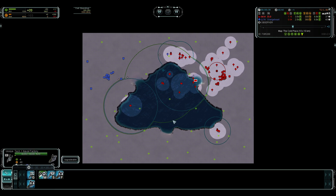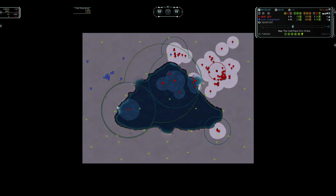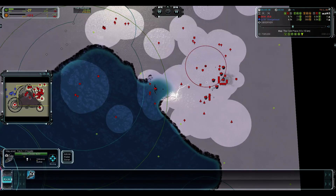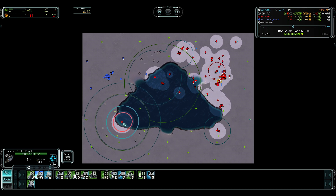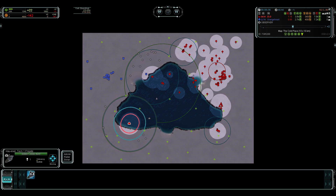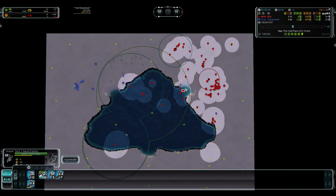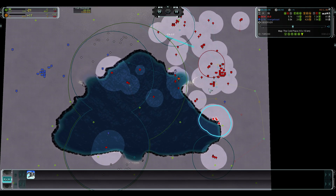We have one more frigate queued up. It does give extremely nice radar coverage, and radar coverage from frigates costs nothing extra. If we look at a T1 radar, it's only a bit more — not that much more than a frigate — and it costs 20 energy to run. Frigates are 270 mass for Seraphim. The costs are slightly different between different factions, but it's generally around 250 to 290.